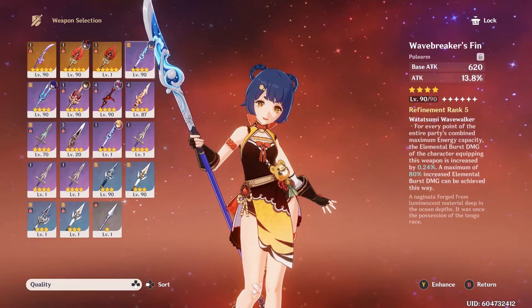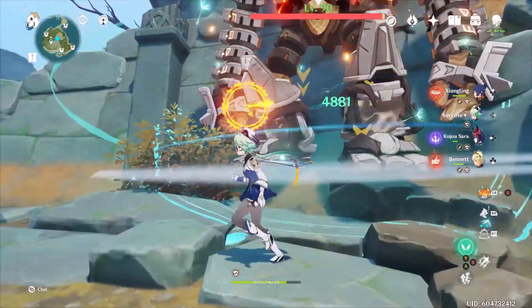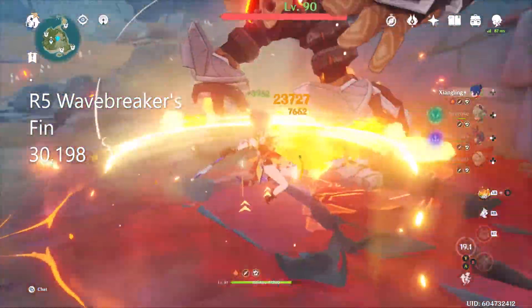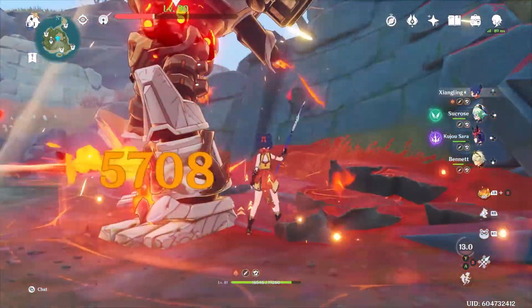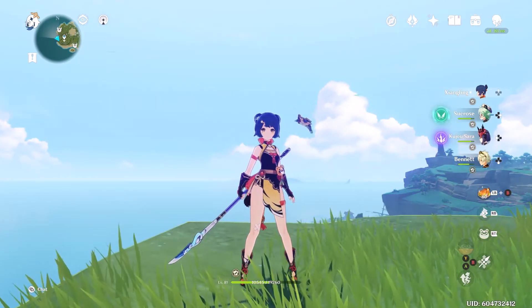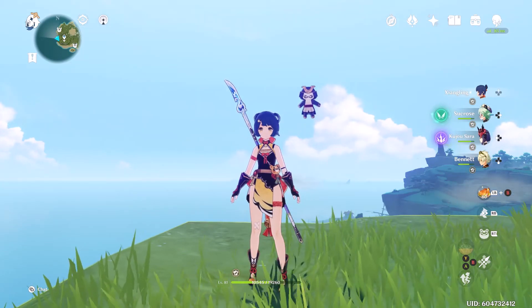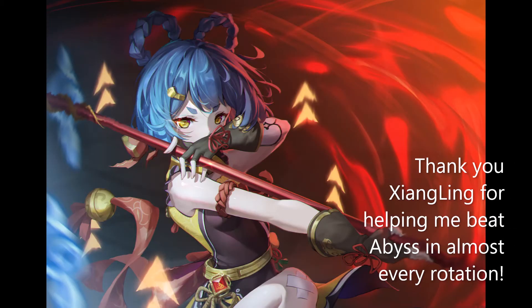Now for Refinement 5 Wavebreaker's Fin. Wavebreaker is hitting even higher at 30,198 — that's actually pretty massive. With Xiangling, you want Energy Recharge really badly. Do keep in mind that while this weapon is good for burst damage, it doesn't work as well for elemental skills or normal attacks. But all in all, it's a very good weapon and works pretty well on Xiangling for her Pyronado. I would highly recommend it.